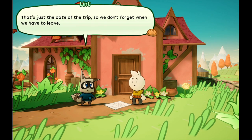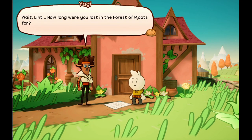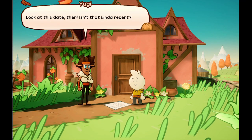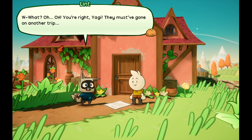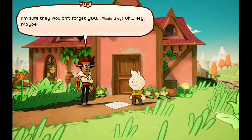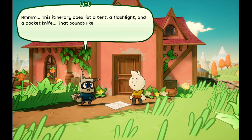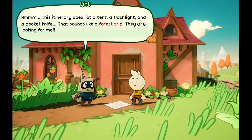'Oh boy, you really are a forgetful family.' 'That's just the date of the trip so we don't forget when we have to leave.' 'Wait Lint, how long were you lost in the forest of roots?' 'Going by the smell of my sweater, it must have been months — weeks at least.' 'Look at this date then — isn't that kind of recent?' 'You're right, Yagi — they must have gone on another trip without me. Maybe they forgot about me.' 'I'm sure they wouldn't forget you. Maybe they're looking for you!' 'Oh, I so hope you're right.'